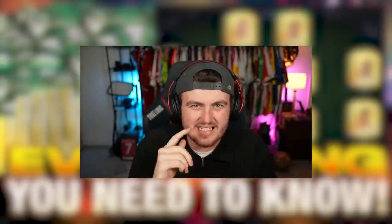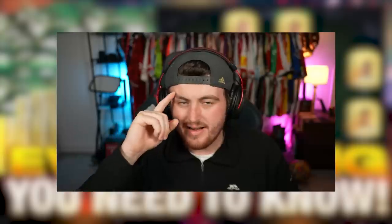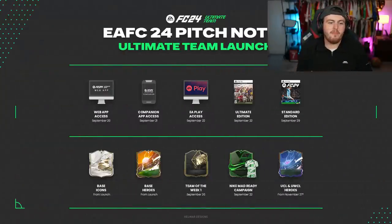EA FC 24 is less than one week away and in this video I'll give you a guide on how to start Ultimate Team. Let's start with some important dates. First of all is the web app, which should come out on Wednesday the 20th as announced by EA.